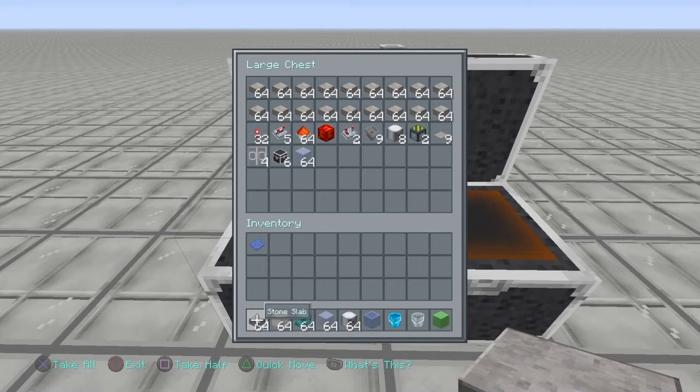For materials, you're going to need at least 18 stacks of half slabs. Bring a half stack of redstone torches — you won't need that many, but it's safe to have them. You'll also need at least 5 repeaters, a stack of redstone, a redstone block, 2 redstone comparators, 9 hoppers, 8 dispensers, 2 sticky pistons, about 9 pressure plates, 4 iron bars or wood fences, and 6 chests — though you can use fewer. Also bring about a stack of ice or packed ice.